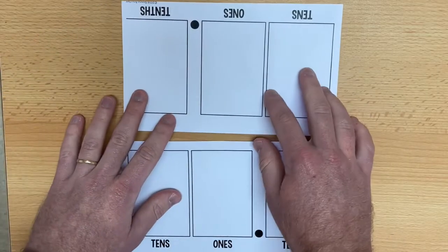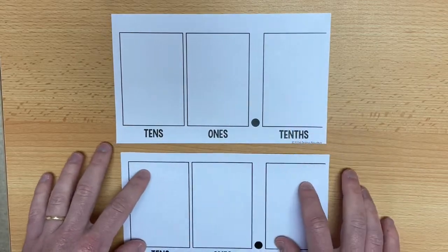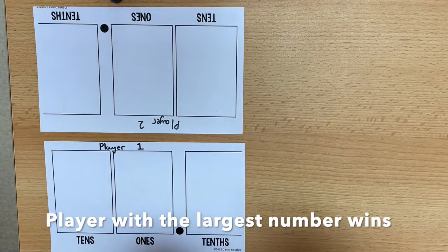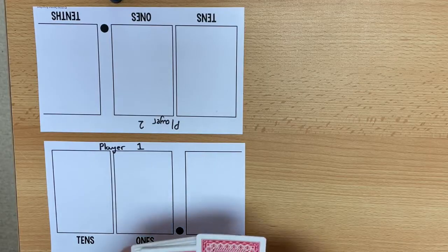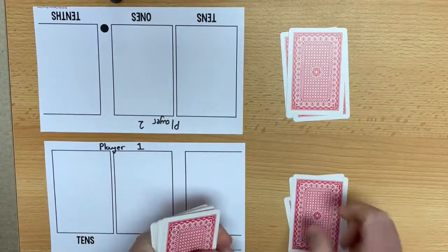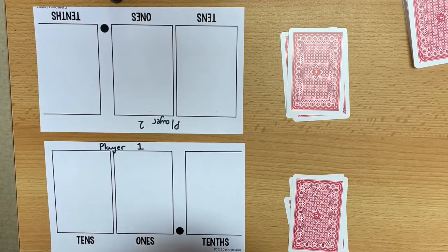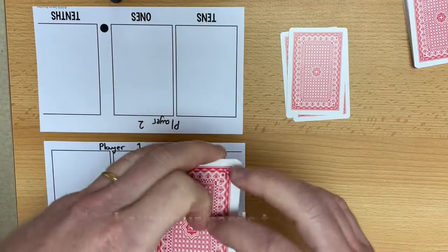This game can be easily adapted to four-digit numbers, or even five-digit numbers. The aim of this game is to create the largest number that you can using three cards. At the beginning of the game, each player is dealt three cards. The cards will not be turned over until the end of the game, so each player will keep the cards private to themselves.